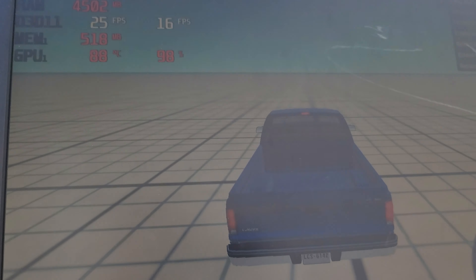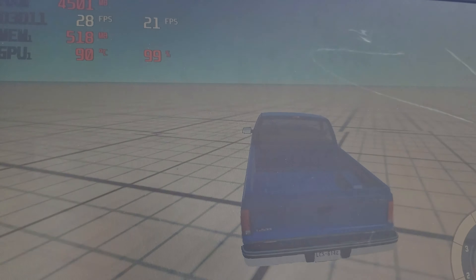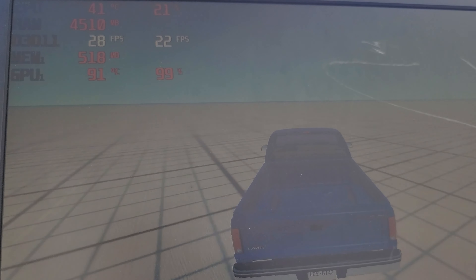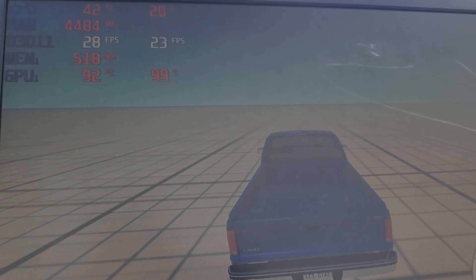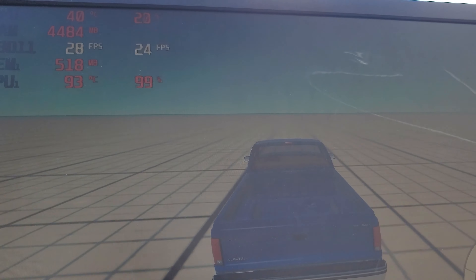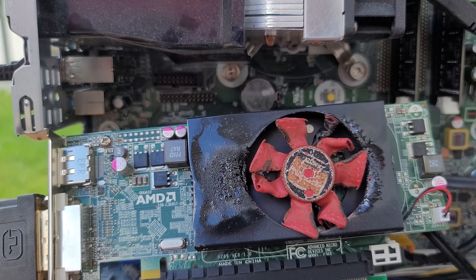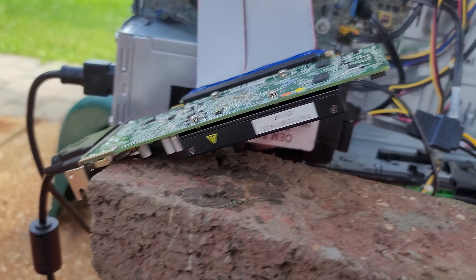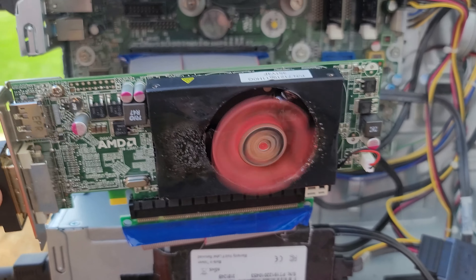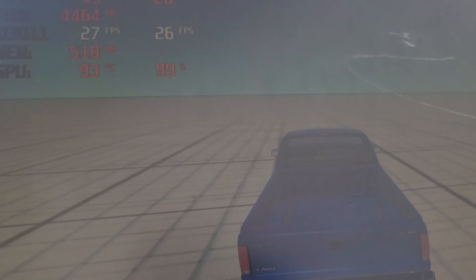We're back in BeamNG Drive, this time on a less demanding map where we get a total of 28 FPS. I've noticed the heatsink seems to be not working so well, and the fan isn't spinning anymore because you can't hear that engine-like sound it once had. We're up to 91 degrees Celsius after just 30 seconds of gameplay, which really does not bode well — I think it's just gonna thermal throttle and shut down again. That heatsink is jammed; it's pretty messed up. I went to pick the graphics card up and the fan just started spinning at Mach 6 — it scared me. We're currently sitting at 94 degrees Celsius at 28 FPS.